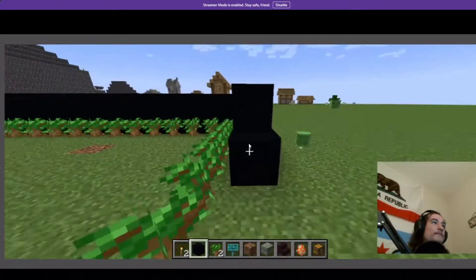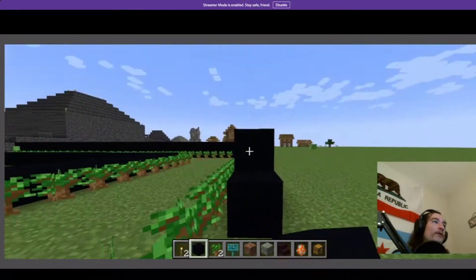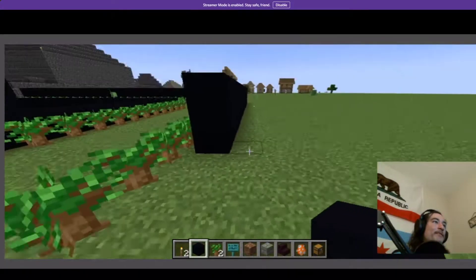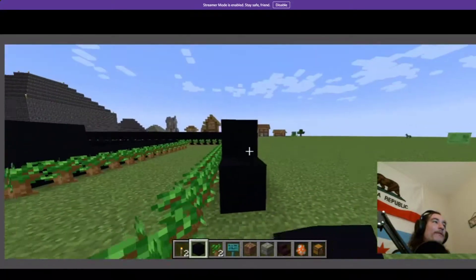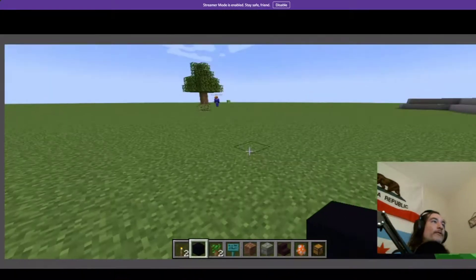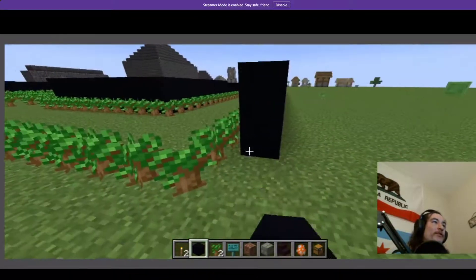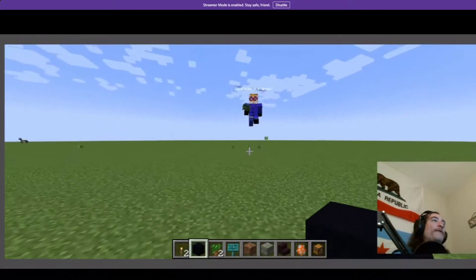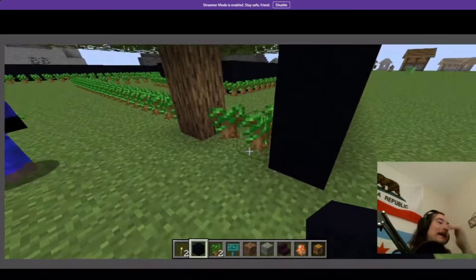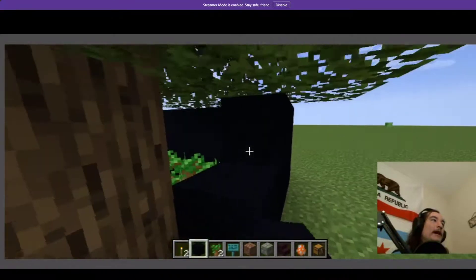Let me try a regular oak sapling. You know worst comes to worst we just get logs and just build it ourselves. See, look at that — that tree grew in half a second! Okay, try it over here with one of these. Maybe it's the dark oak — dark oak also needs a four by four space, right? So try with regular oak. Yeah, yeah, okay, so dark oak takes up way too much space. Let's just do regular oak.